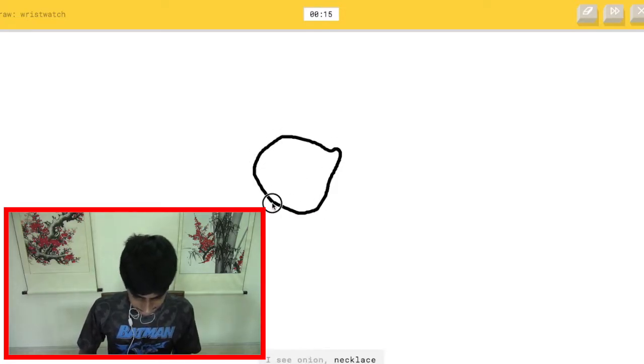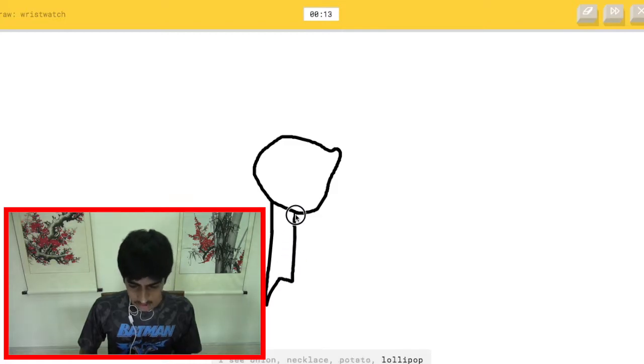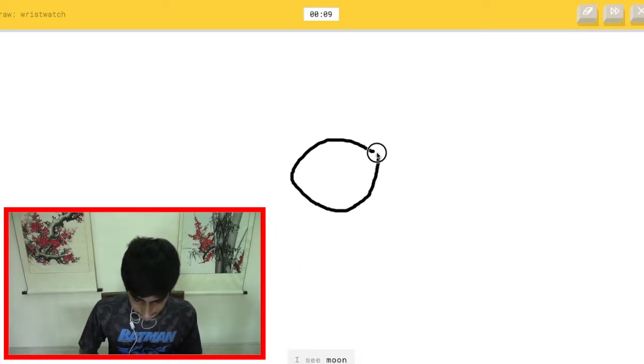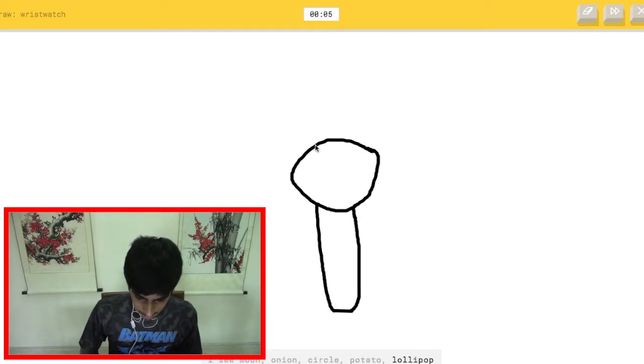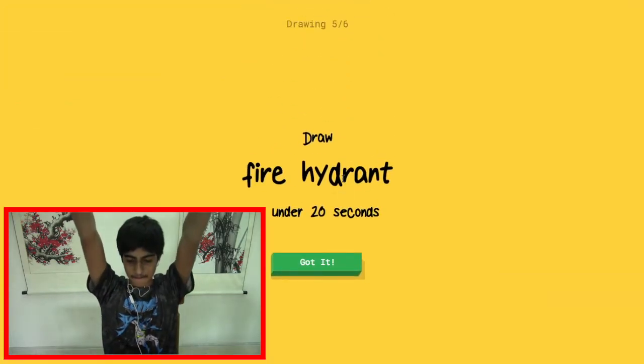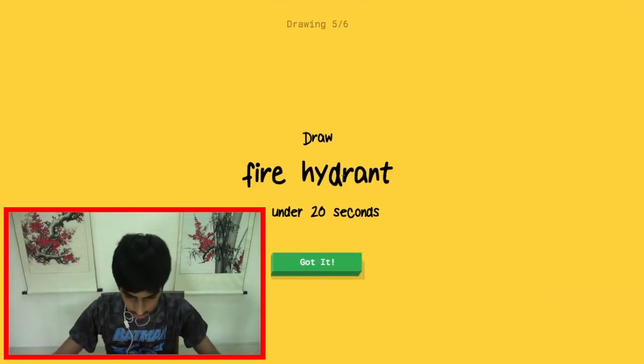Draw a wristwatch — let's try this. The AI sees onion, necklace, potato, lollipop... spoon... moon, circle... microphone, ice cream, bottle cap, lipstick... oh, it knows it's wristwatch! Yes, I got it!